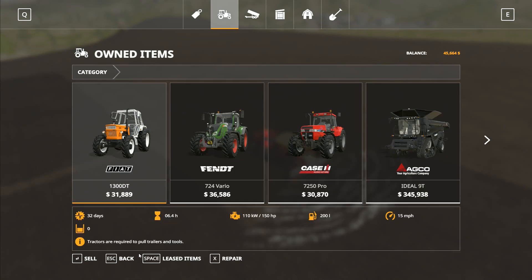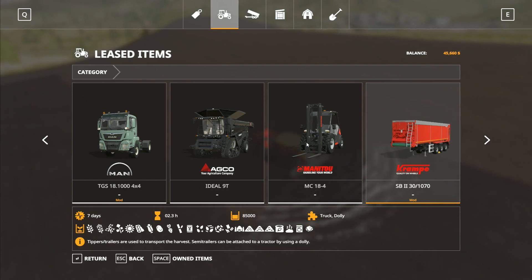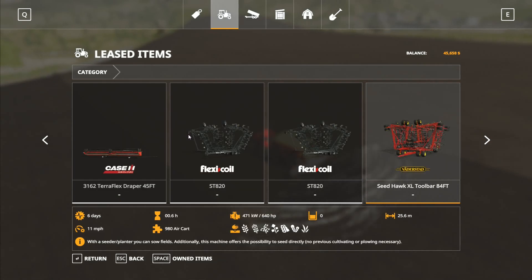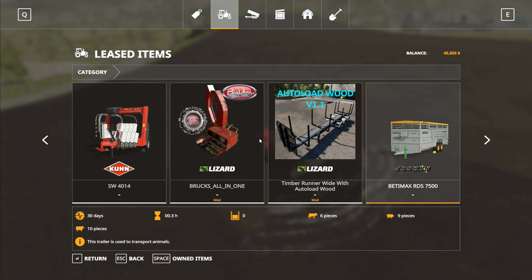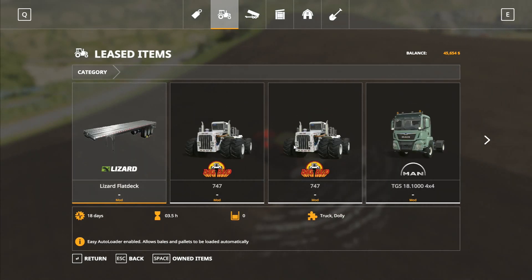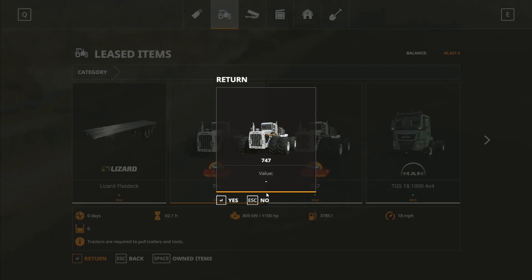So first I'm going to go to the garage and go to the leased items. The big buds themselves are actually mods, and so is the Lizard flat deck and the truck we're using. The combines are not mods. The Krampe trailers are Stevie mod trailers. The Flexi-Coil, the Seed Hawk, and the Great Plains one are not mods — I thought they were. So I'm going to return all mods. We've got the big buds — we're not going to be using Big Bud anymore. So we will return all of the big buds right now.